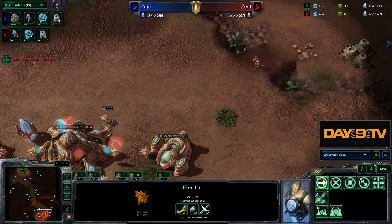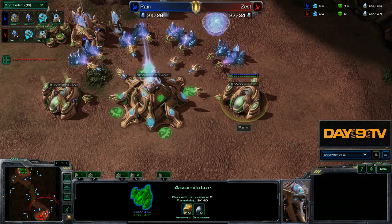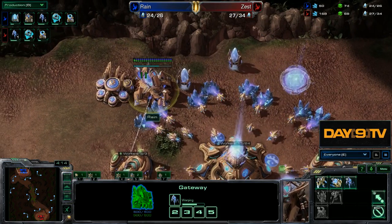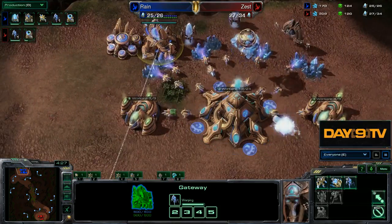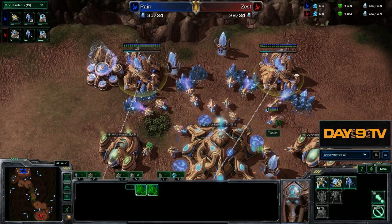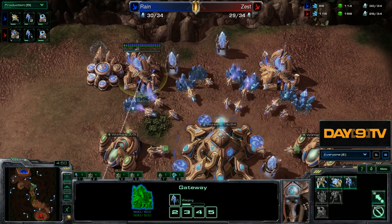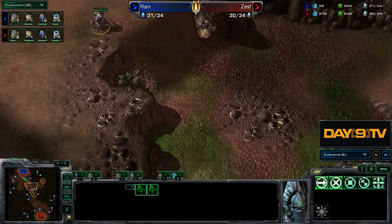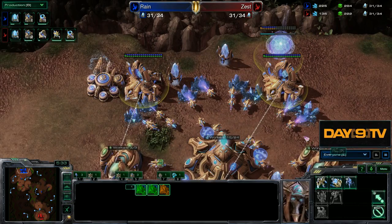Once Rain gets in here, he's going to notice a couple things. First of all, there is a Zealot. Second, there is not a lot of gas mined out of these two geysers - in fact Rain himself mined a little bit more. Most of the time if you're doing a Twilight Council play, it's okay right here to throw down a Twilight Council. But since Rain really looks like he's up against some aggression, why would Rain want to get two stalkers? Because Rain can just thwart this three-gate aggression by picking off the probe at the front. So Rain just goes for a three-gate himself and is now in functionally the same position.